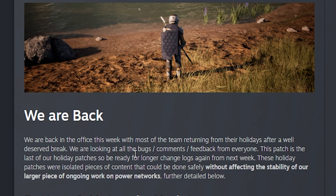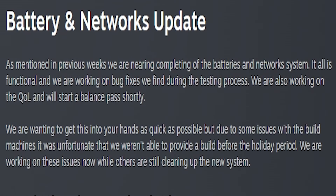The team is back in the office this week with most of the team returning from their holidays after a well-deserved break. They're looking at all the bugs, comments, and feedback from everybody. This patch is the last of their holiday patches, so be ready for longer changelogs again from next week. They go into the further development of the battery and networks update — they are nearing completion of the batteries and network system, thank God. Windmills are having a huge problem, and lines as well, so that's a much welcome change coming hopefully soon.